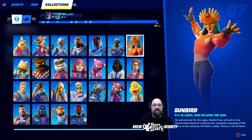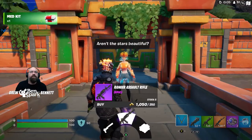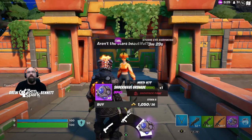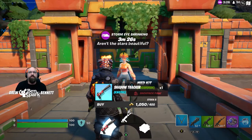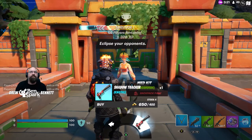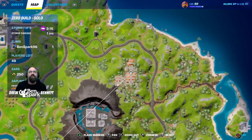Character number seven is Sunbird. Fly in light and eclipse the sun — as astronomer for the ages, Sunbird has arrived on the island determined to complete her mapping of the stars in the universe. Sunbird can be found at the temple. Talk to her — you can buy the Shadow Tracker, the Ranger Assault Rifle, or some Shockwave Grenades. The Shadow Tracker is only 400 gold. To find her on the map, she's right here.